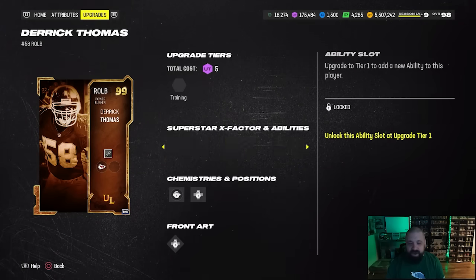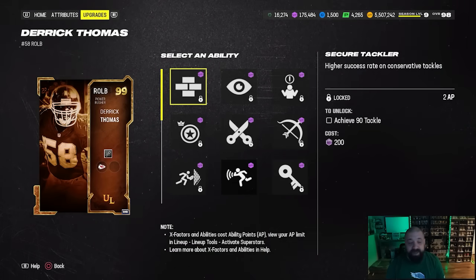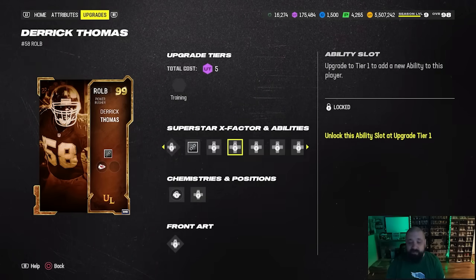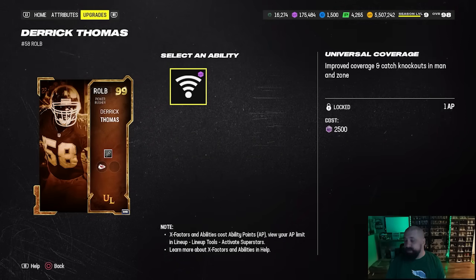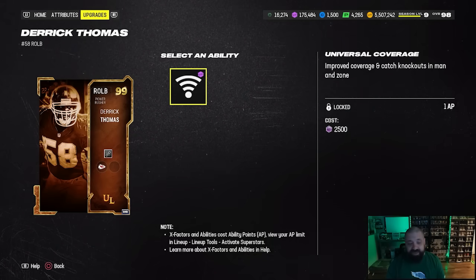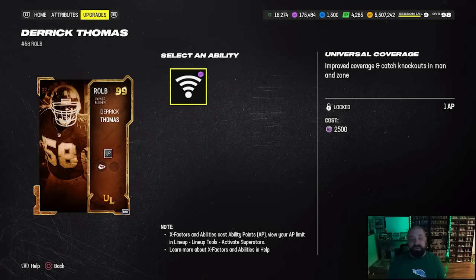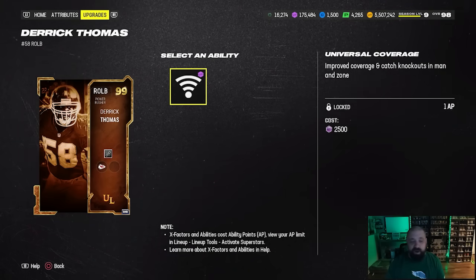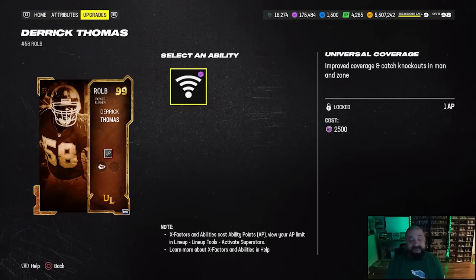Tackle Supreme is going to cost 3 AP since it's not discounted, and Secure Tackler is probably 2 AP somewhere else — on some defenses you might find room for it, and if you can I'd highly recommend it. The last bucket gave him Universal Coverage, which again doesn't make sense since he should not be in pass coverage at all. I'm not sure how this card would play — maybe on the edge of a 6-1 defense — but despite the wacky abilities, I still really like it because of the pass rush options with Colossus, Unstoppable Force, and Edge Threat Elite.